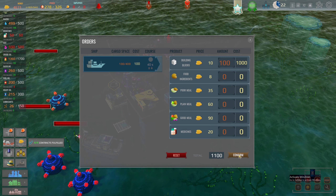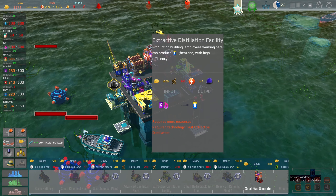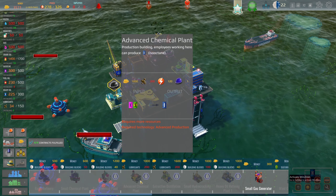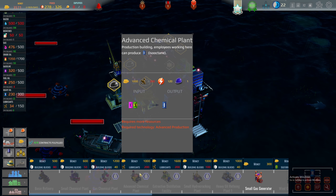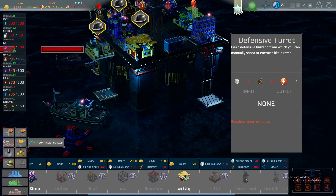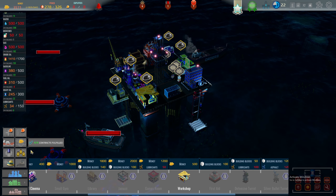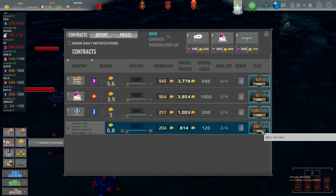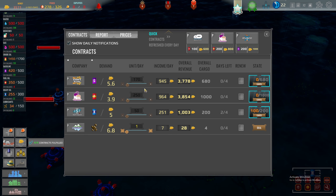We can get these building blocks ordered as well. Wind generator — we don't need that. Lots of owls! We need 100 — definitely going to have to stop the lubricants contract once it's done. We've got quite a lot to do. We could cancel it — actually let's cancel it — we'll probably get a reputation loss for that.